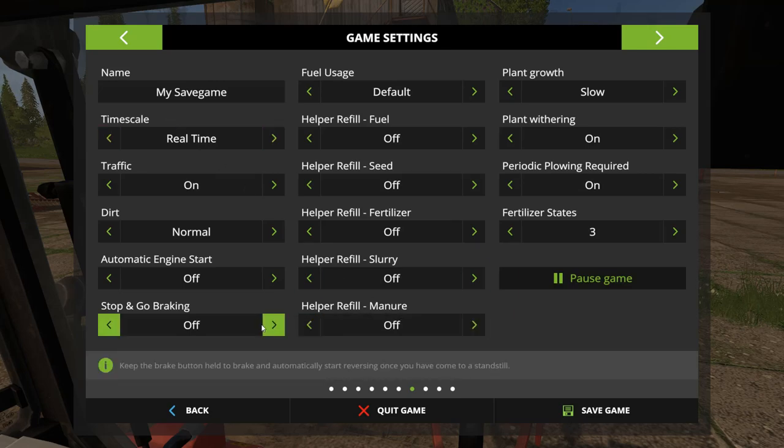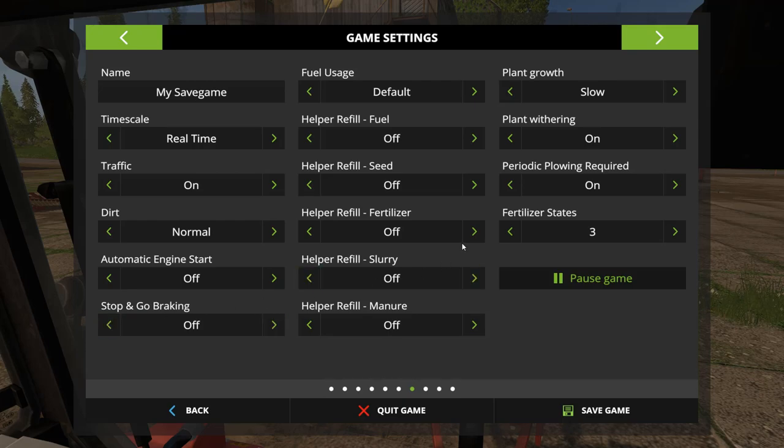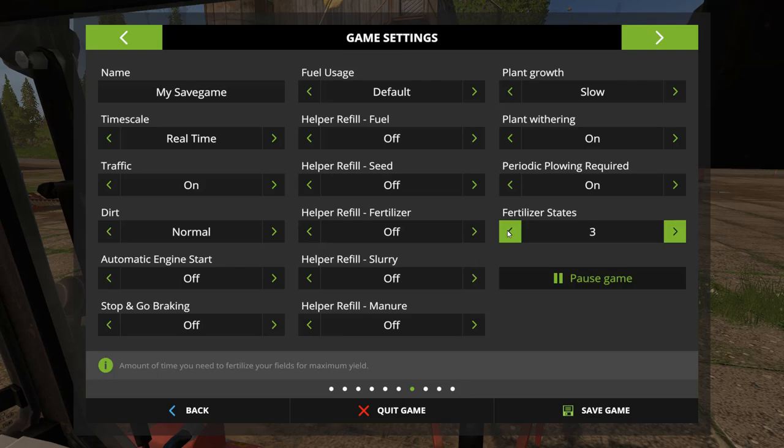Dirt, stop and go braking. Keep brake button held to brake and automatically start reversing — no, I don't want that. You can change the fertilizer states — that's cool.